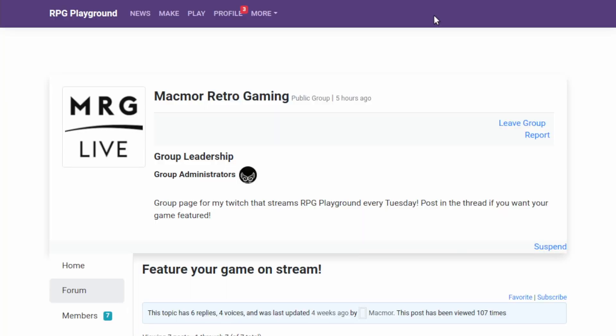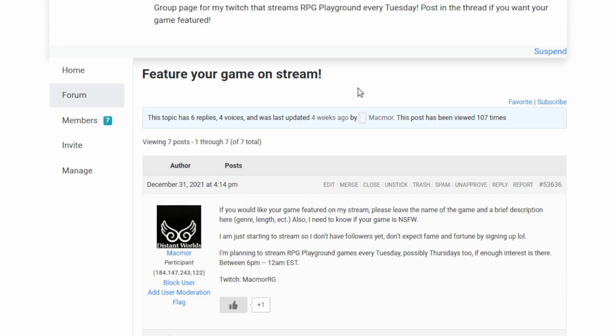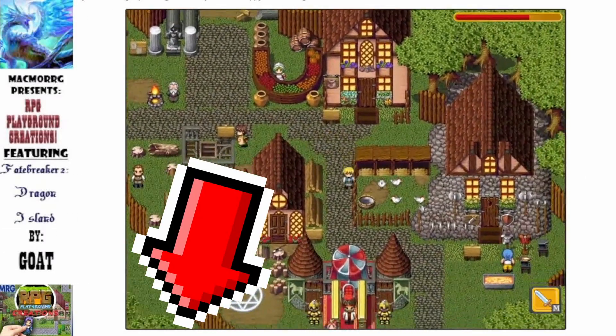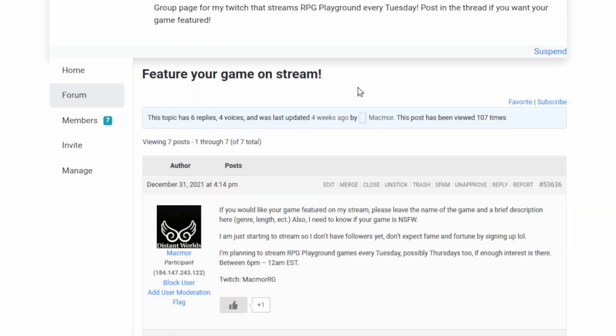On RPG Playground itself, Macmore created a new group called Macmore Retro Gaming, and in one forum topic he requested to feature your game on stream. I will post the link in the description below, so if you want your game featured, just click the link and it will take you to that page.